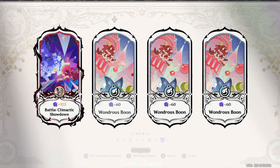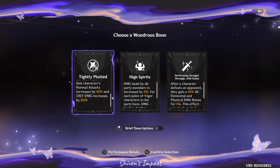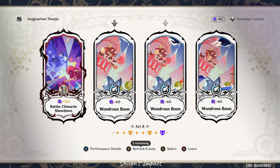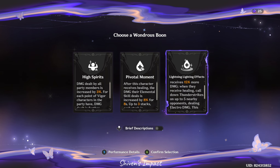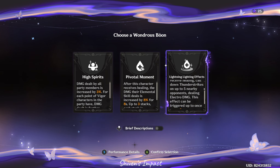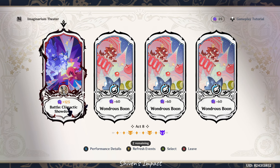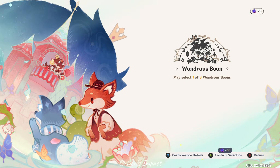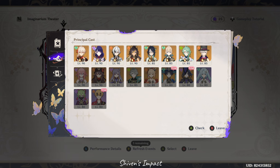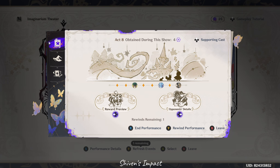The truly fun part will be when Geo comes into the Imaginarium Theater, because personally I have many Geo characters but how many are actually built is a good question. I have Zhongli built, Chiori built, Noelle built, Ningguang built — so four characters. That's it. We're dead. We're gone.